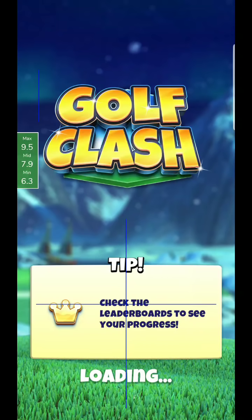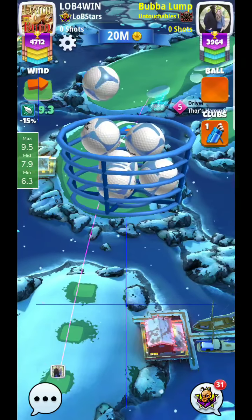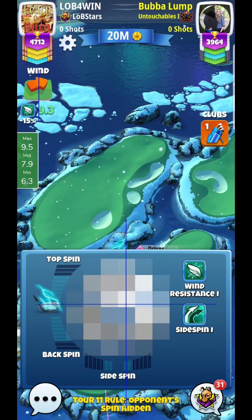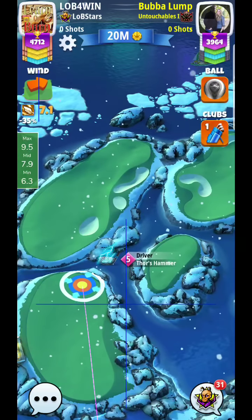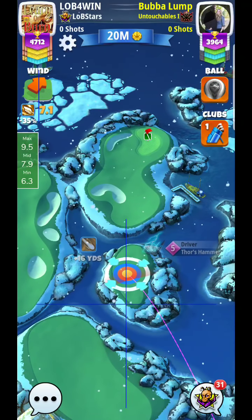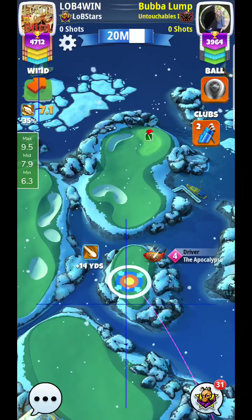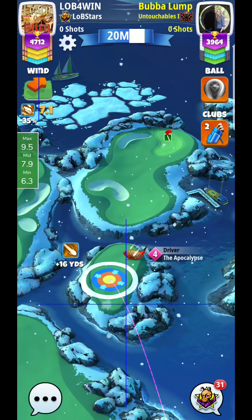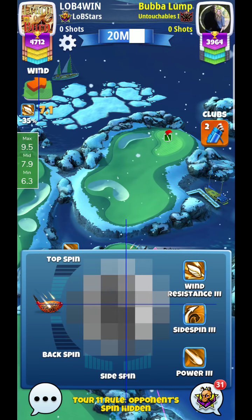Here we are back for a Golf Clash tutorial, hole number one, par four. This is my first look at this hole - you can see we're getting a tailwind. It looks like there are probably a couple different ways we can do it. We can do it with a hop, or I might be able to switch to the Apocalypse, especially with a 5, and might actually be able to carry it to the other side.